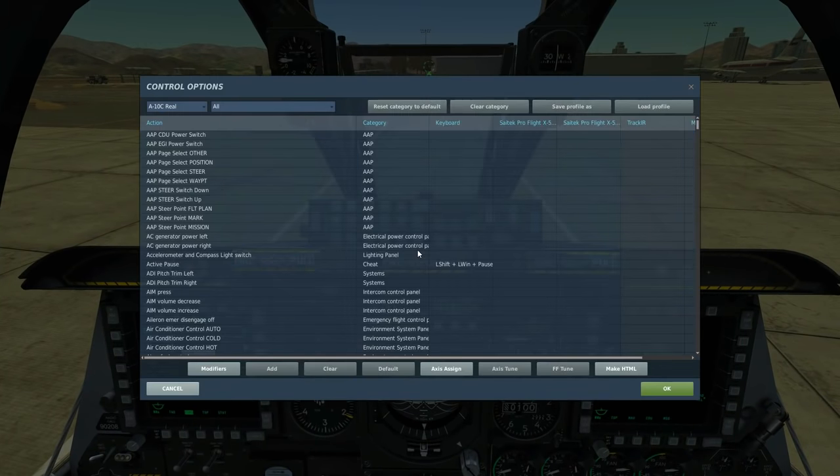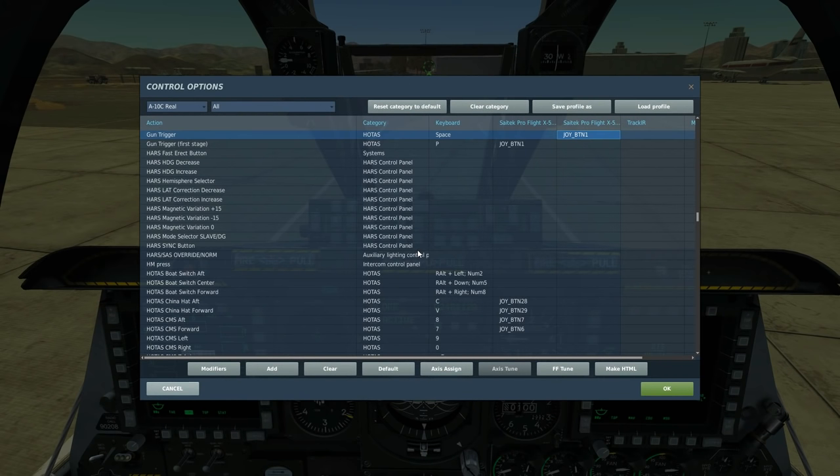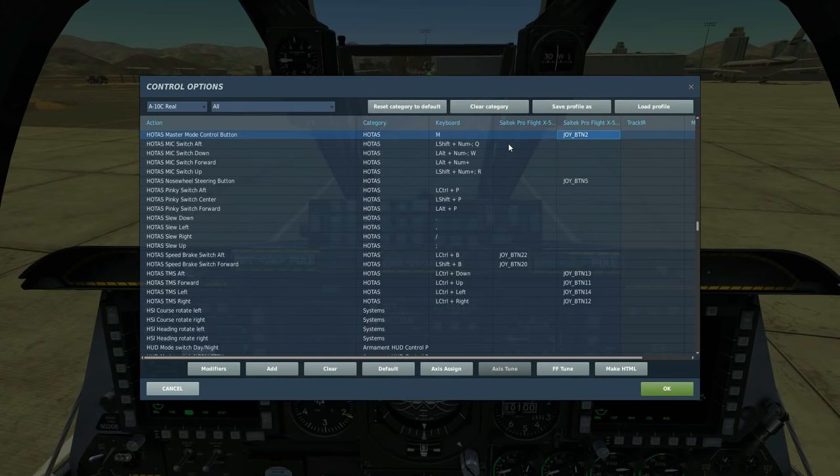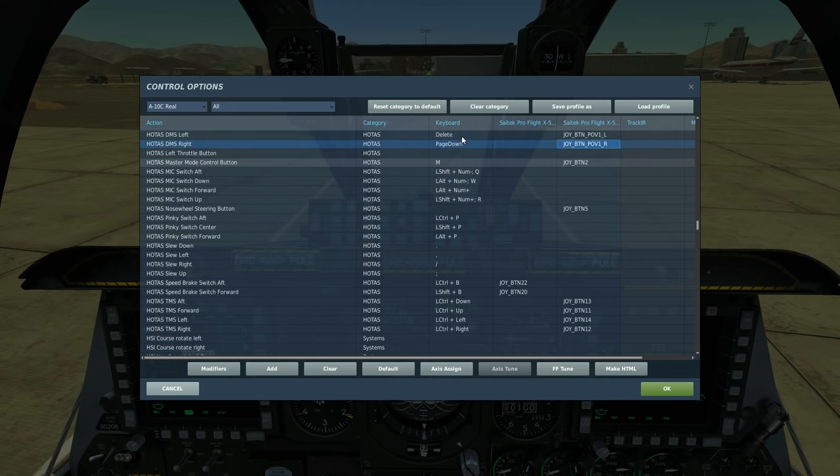While that loads up, let's look at the controls. To fire the gun we use the gun trigger, but we also want to use the PAC system, which corrects for the recoil of the gun. We use 'gun trigger first stage' — hold that down while pulling the trigger to engage the PAC compensation system. I'm also binding the first stage to a different button on my left HOTAS. We want master mode select to switch to gun master mode, and DMS (data management system) left and right to change gun reticles.